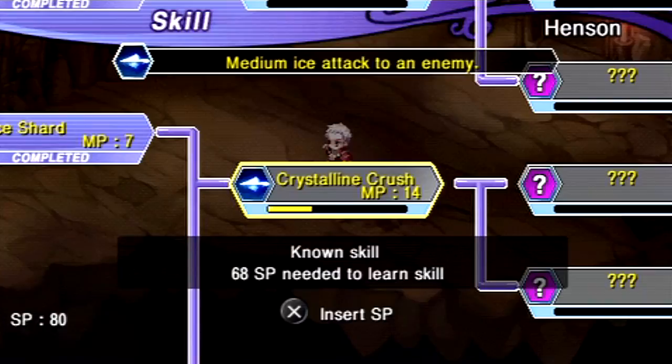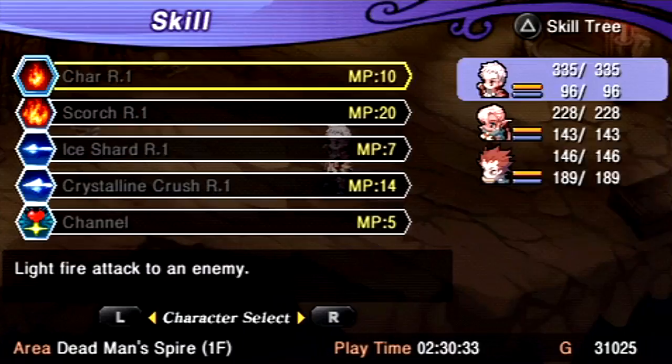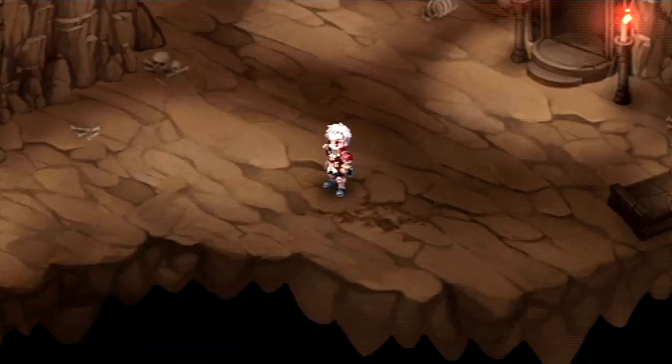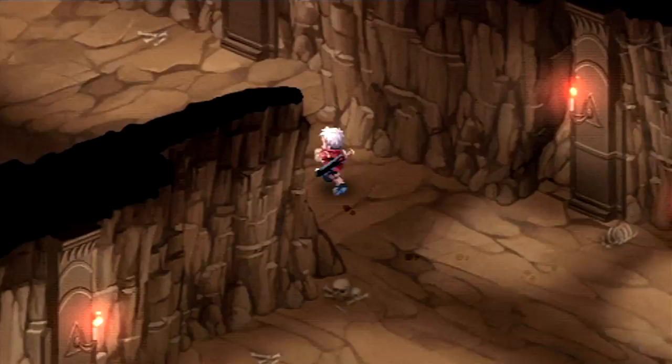We got enough. Let's get the tier 2 single-targeting ice spell for Henson. Now, if you're going to go for an ultimate efficient setup, one thing to keep in mind as far as spending SP on learning new abilities — characters will sometimes leave the party and come back later, or be removed from the party periodically. I should save with that Joker card, just in case.